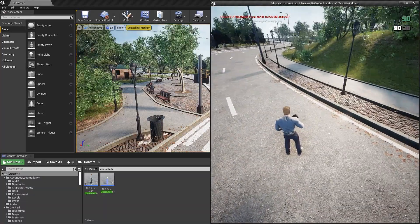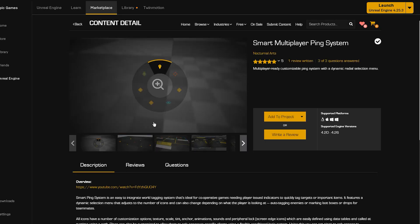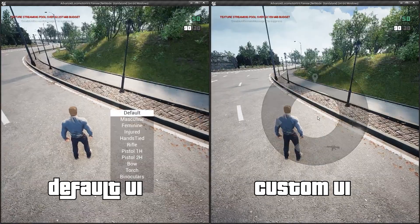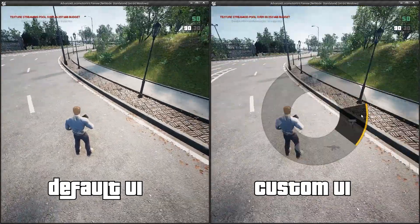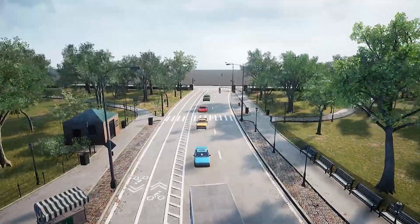I didn't like the default menu from the locomotion system, so I ripped this radial menu out of the Smart Ping System plugin and turned it into a weapon wheel to make it more like GTA.